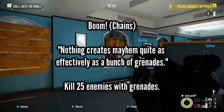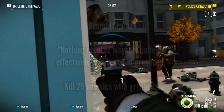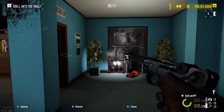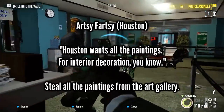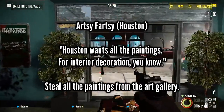Chains' side job, Boom, requires killing 25 enemies with grenades — it's a pretty easy grind. Houston offers two missions that are both kind of tricky, but of the two, stealing all the paintings is the easier of the bunch, as the gallery always has nine paintings regardless of difficulty, whereas Diamond Store requires playing the heist on Overkill or above to score 16 bags.